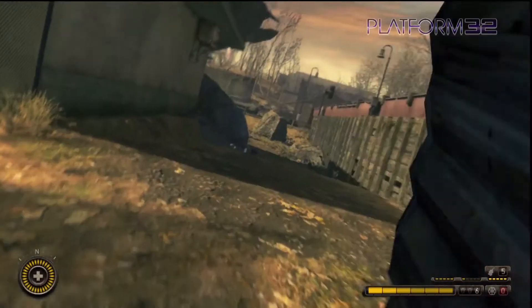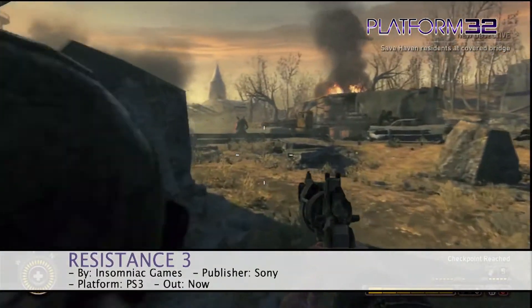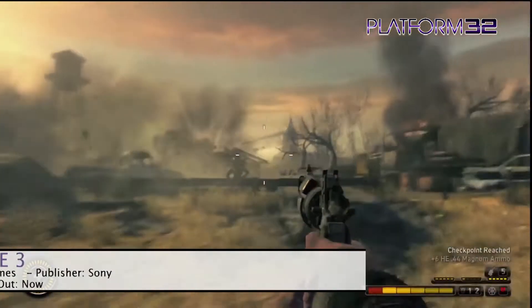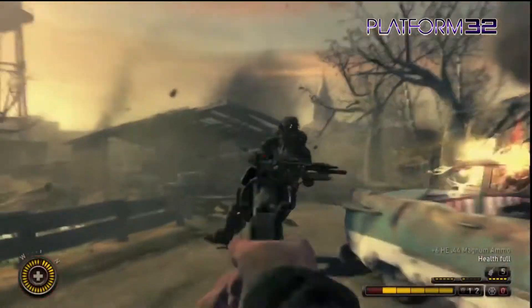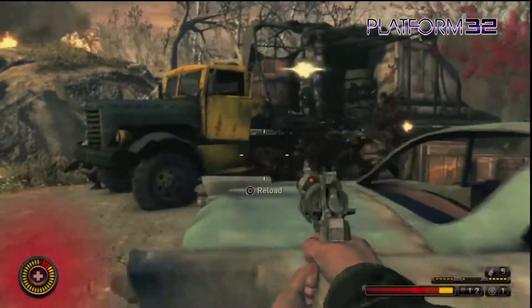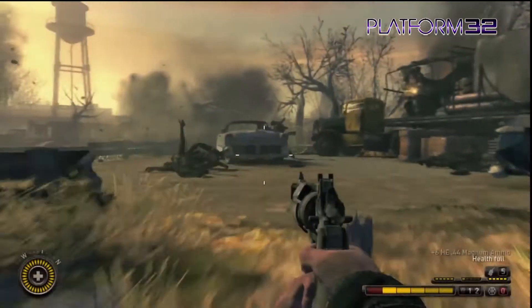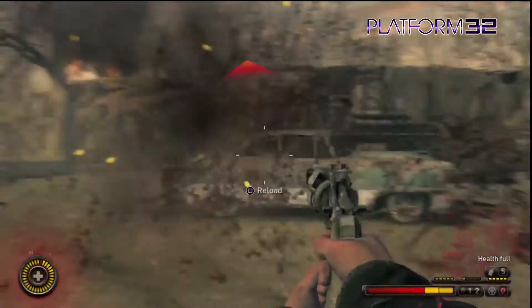So there I was capturing footage for my Resistance 3 video review when I stumbled across a rather nifty little glitch to get outside of the playable area in one of the very first levels. Now when I did this the first time it was because the game screwed up and it wouldn't trigger the cutscene and progress the game.